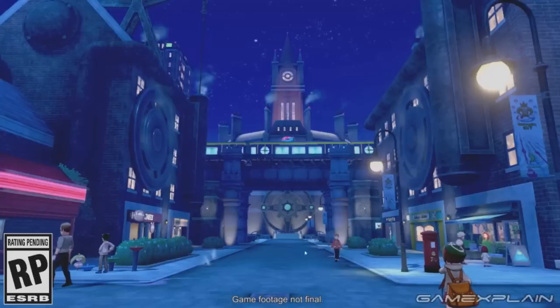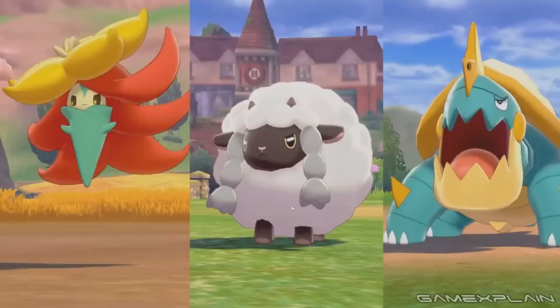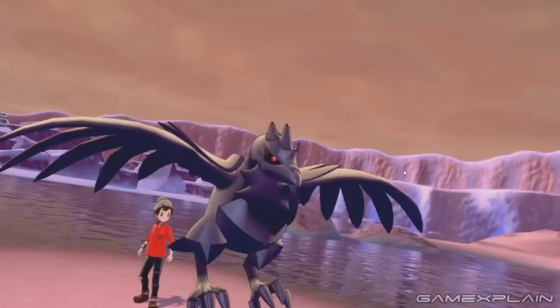Right off the bat with this scene here, we have Steeny hanging out with a trainer around this little birdbath-type fountain for Pokémon, which is a cool little touch. We also have our three new Pokémon — Wooloo, Godafleur, and Dreadnall — which they pointed out in the Direct itself. Same goes for our Corviknight bird Pokémon here.